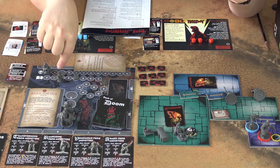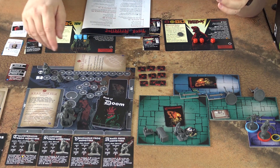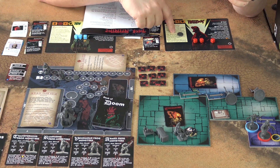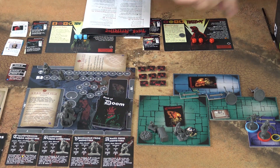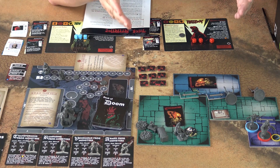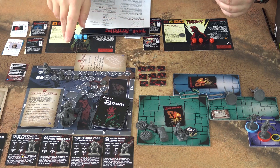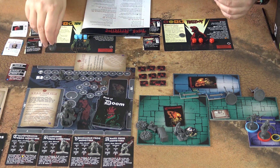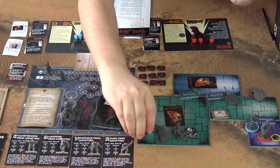If you get to a space which contains an insight marker, you will take it. For example, if Hellboy did the action that moved the insight tracker, he will take the investigation marker. The last thing that can appear as part of an encounter is frog swarms. Frog swarms are not enemies per se, but when you are in an area with a frog swarm, your dice get downgraded. Also in the end phase, you have to move the doom tracker one space for each two frog swarms on the board, so you want to clear these.